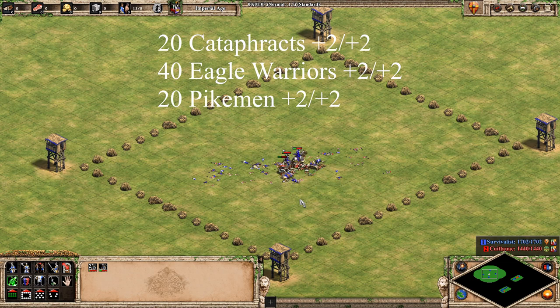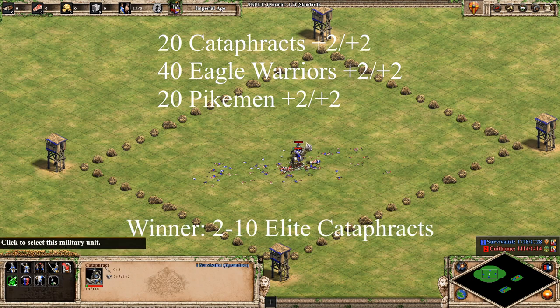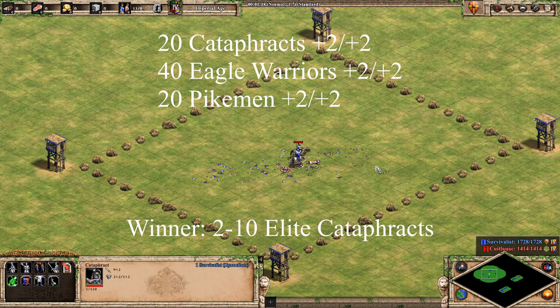You can see the value that you can get out of these units though. Of course, if your opponent goes monks, even 1 conversion turns this fight into a victory for the Aztecs player. This is why adding skirmishers to deal with monks and archers is important.